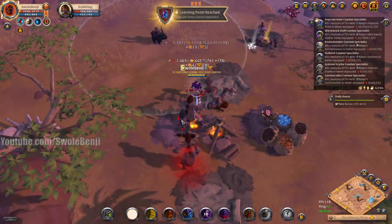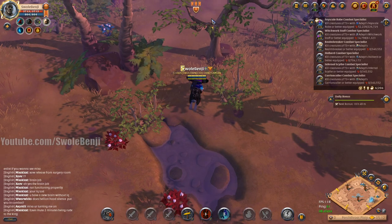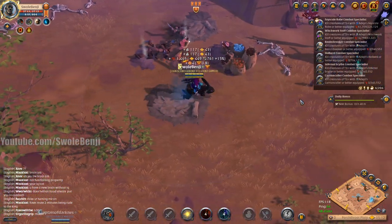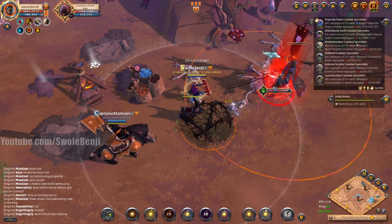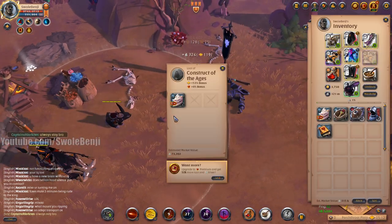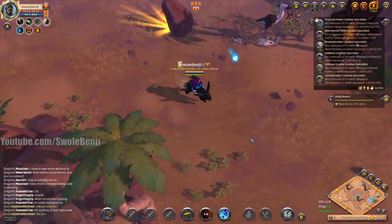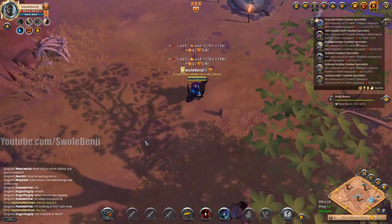Just killing everybody, just killing them all. I got a fame tome — unfortunately those have sunk a bit in value. It's funny that when you mount up, mobs drop aggro. This guy is giving me the old spin — Captain of Darkness. Let's put a little firewall there for extra damage. He said 'always stay bro' — I think he mispronounced 'always stay swole' but you know, he tried. Captain of Darkness, everybody.